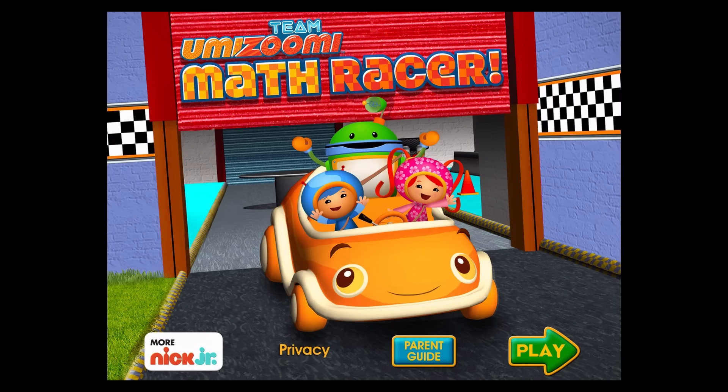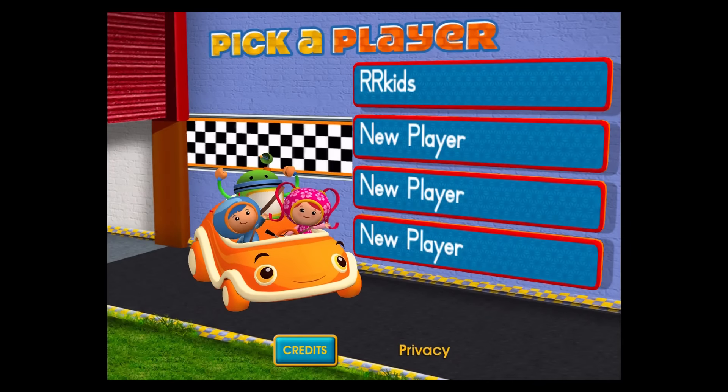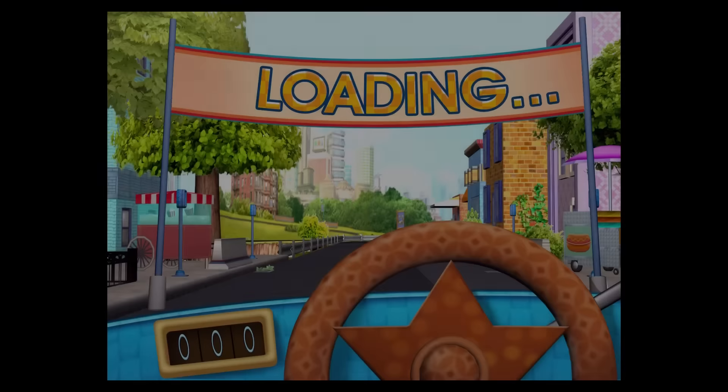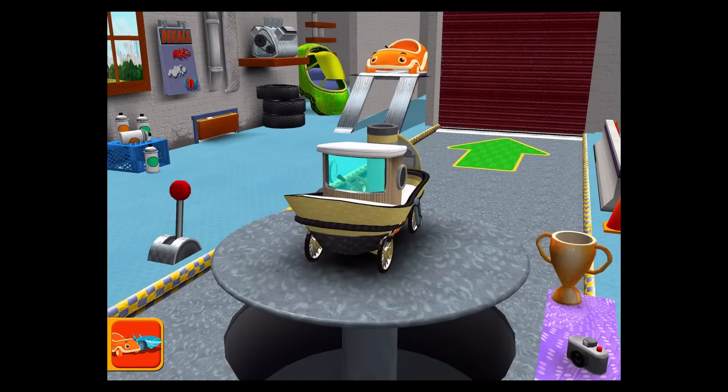Math Racer! Tap play to begin. Tap on a space to add your name or choose it from the list. Tap play. Welcome back, Umi!